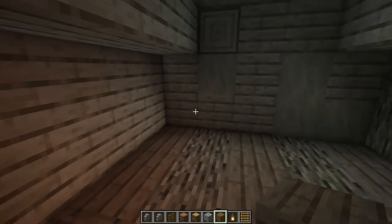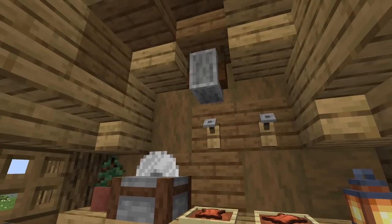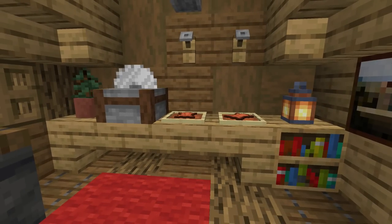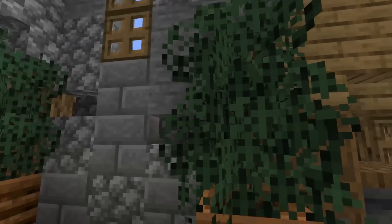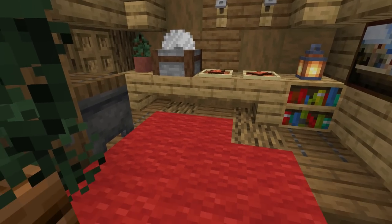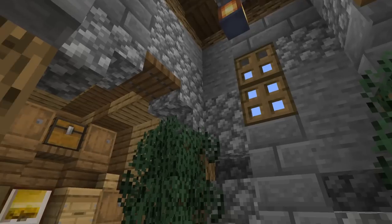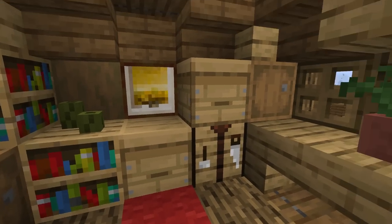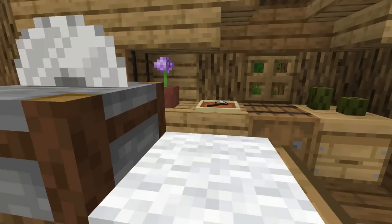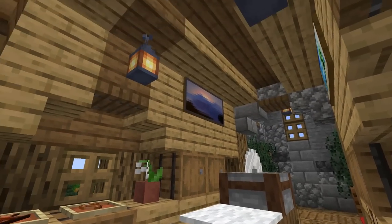Let me go back to my single player world and show you how I had this interior set up. Over here on this side we have little workstations - some grindstones, some stone cutters. This side looks like someone's constructing and changing leather into maybe horse armor, saddles, leads, stuff like that - it looks really cool. On the other side: some composters with some bushes, a cauldron where you can wet the leather. There's some carpet on the ground, and up on the ceiling there's some trap doors, slabs with a log in the middle, and a wall with a lantern.